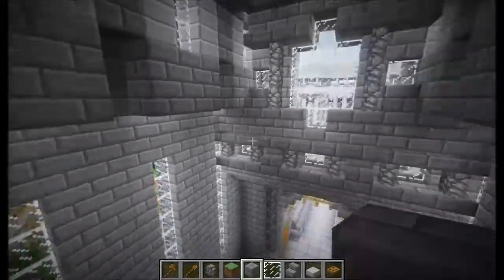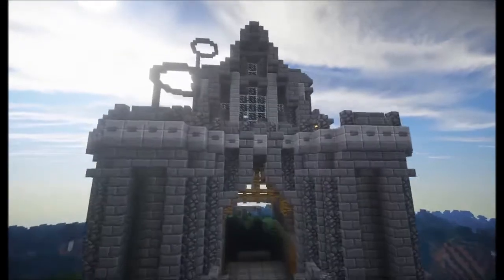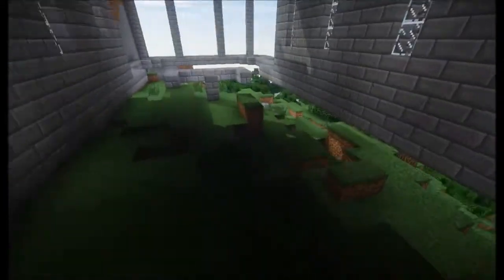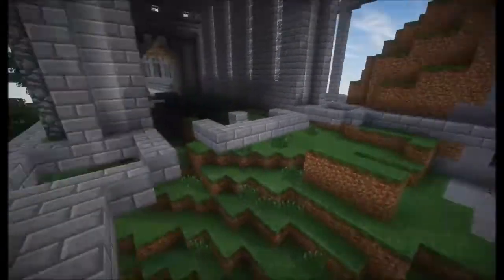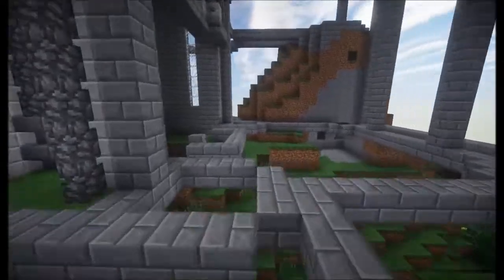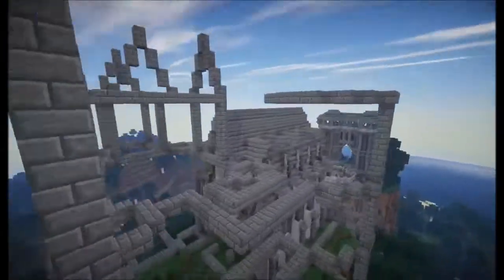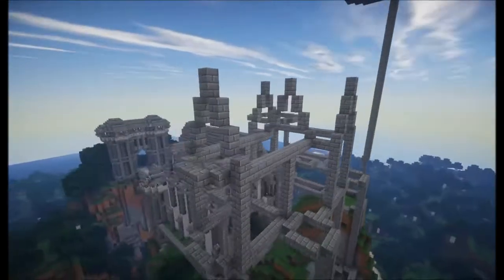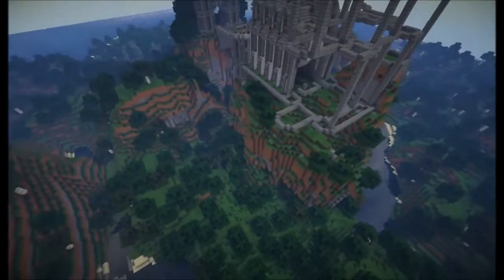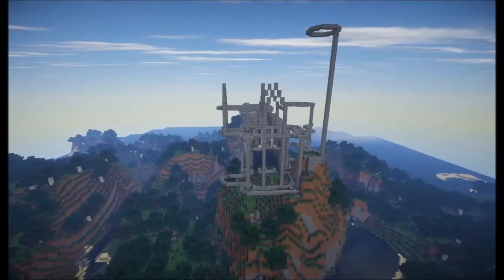That brings us to the end of this episode. In the next episode we're going to build this interior — as I was saying earlier, the little windows create that roof design that will be incredibly good in the next episode. We're going to build this huge interior, have the King's Throne sat right where we just went over, and create an absolute spectacular piece of interior design. We've done quite a lot in this episode and we've got plenty more to come — the King's Quarters, and we get to start working on the towers in later episodes. Until then, I will see you next time. Goodbye!